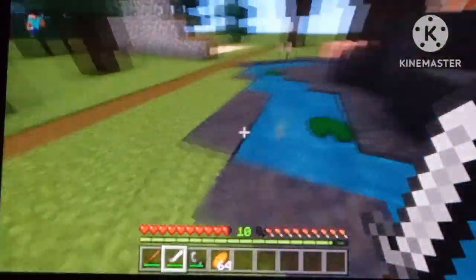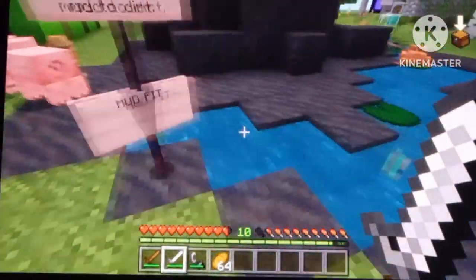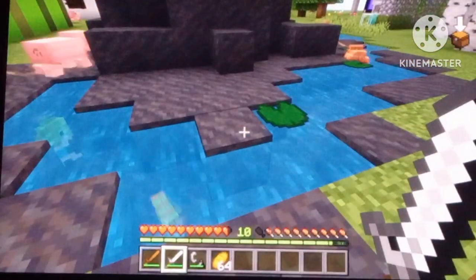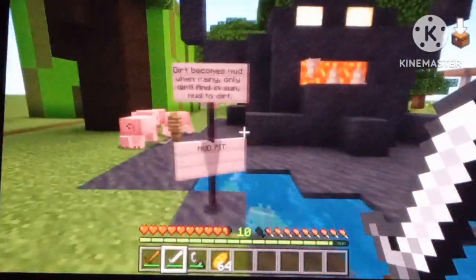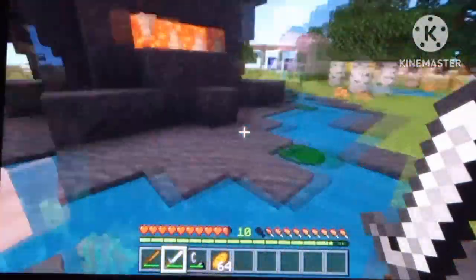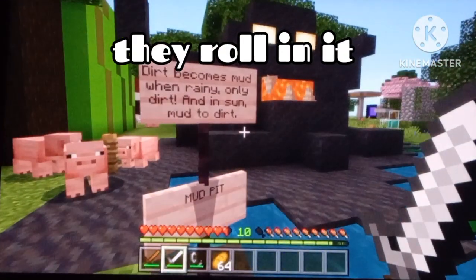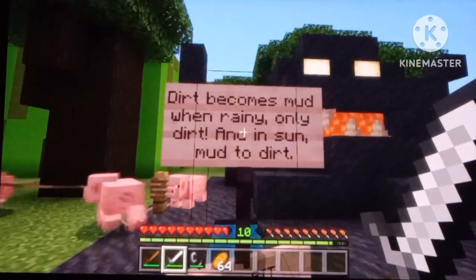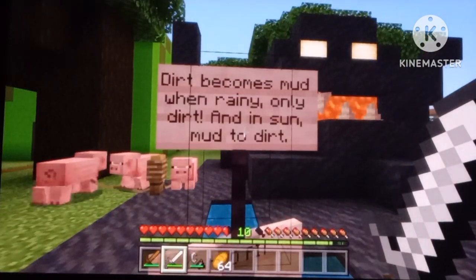I really like this idea: first of all, instead of dirt near water in rivers and stuff, there should be mud. There should also be mud pits — giant areas full of frogs, lily pads, and pigs, because pigs now like mud. Also, dirt becomes mud when it rains, but only dirt, not grass.